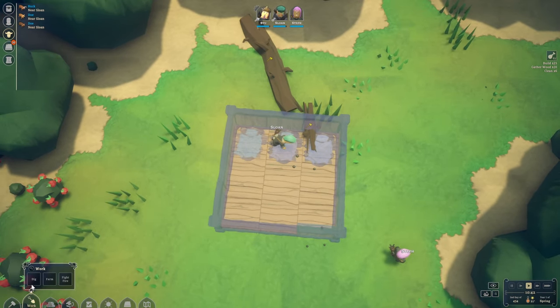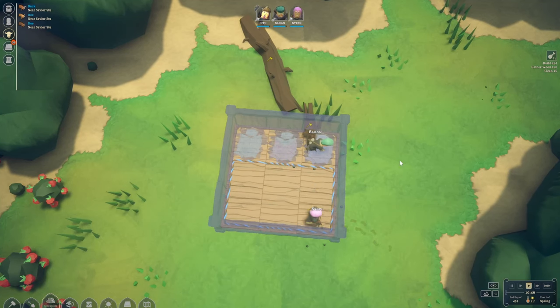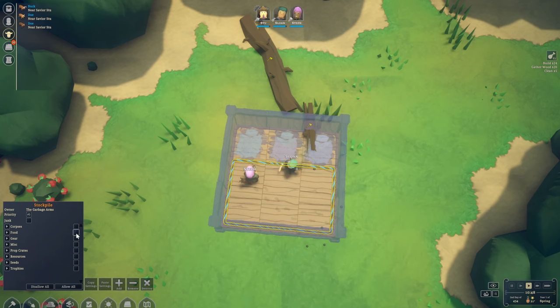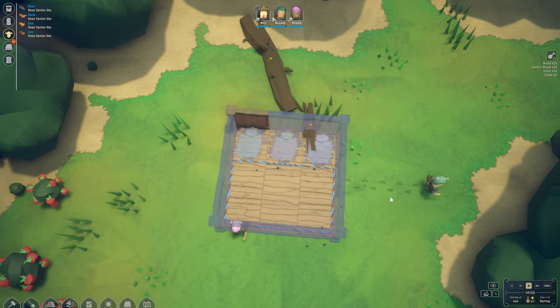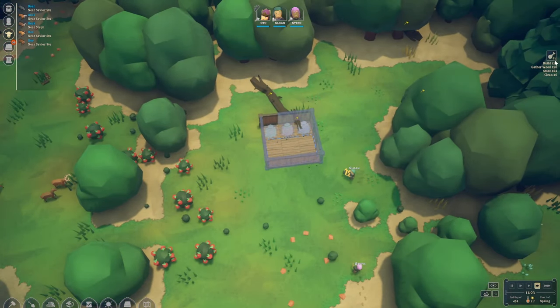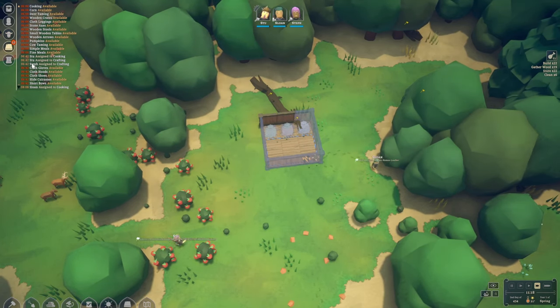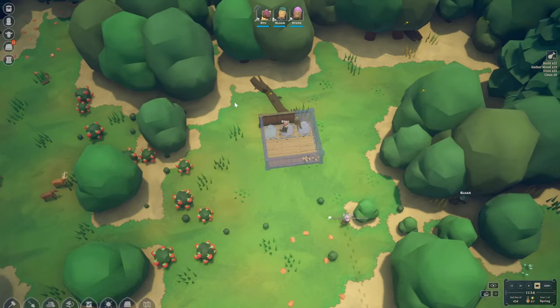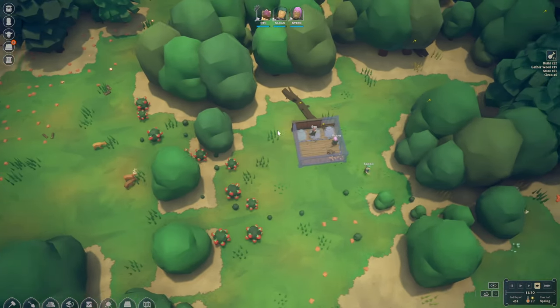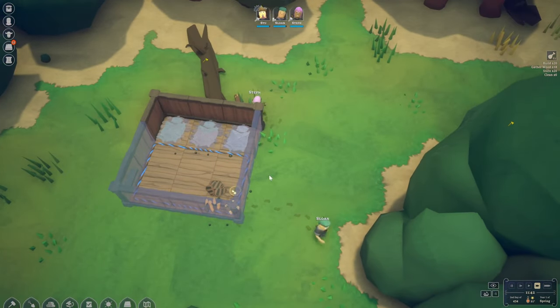Let's set up a stockpile area right about here. We won't put any corpses in it but everything else can go in there. We'll speed up the time as well. We have food for four years which is good. Quite a few things are now available to us which is fantastic, but the priority is to get this built as soon as possible.